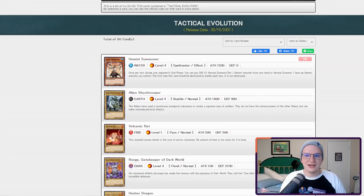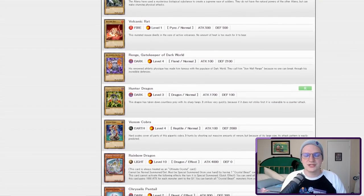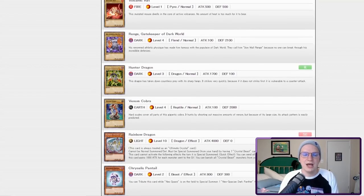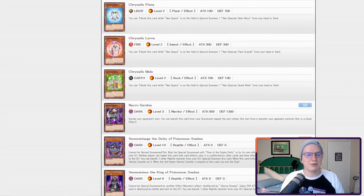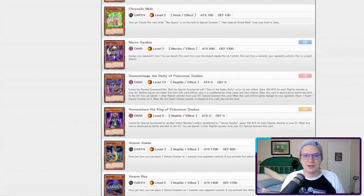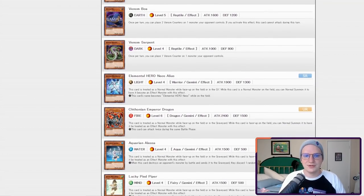I'll just go through them real quick. Gemini Summoner is a secret rare and therefore we are not going to care about it. Alien Shock Trooper is a 1900 attack alien — it doesn't have the A counter effect, but Otherworld the A Zone might do it for us. Volcanic Rat is another card you can pitch for Blaze Accelerator. Range is a 2100 defense Dark World monster. Hunter Dragon is a sick Cyber Dark equip, but who cares about that? We've got Rainbow Dragon, all the Chrysalises which enable the summons of a bunch of really terrible monsters, and Grand Mole, which we've banned. Necro Gardner is a sweet super but not until Lightsworn comes around. The Venom monsters aren't terrible and the reptile support is pretty strong, but I don't think it's likely we play them.